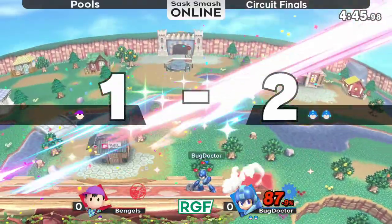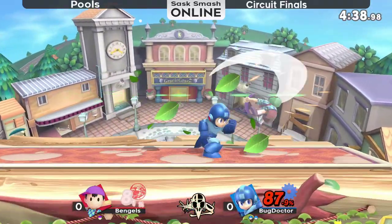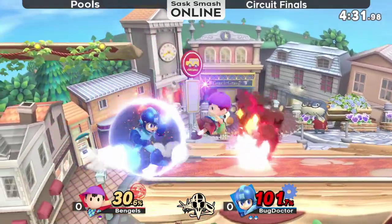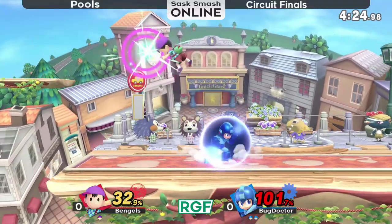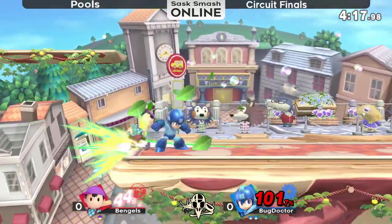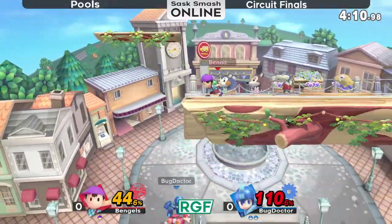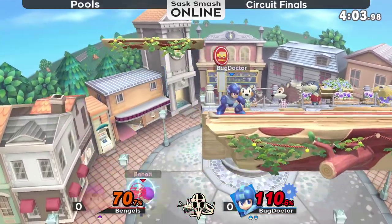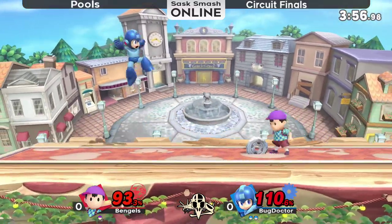Lost his jump on the Town and City platform — doesn't make a difference though. Another back air coming in from Megaman. I wanted to ask, do you know what the deal with the renders is? The player one render seems to be up in the top left corner, not sure why. Anyway, Bug Doctor with a bit of a lead — this is frankly just one back air away from evening up the stocks. PK fire parries the metal blade. Manages to neutral get up — doesn't think he has his jump. Down smash to cover the roll, but he does manage to make it back safely on stage.